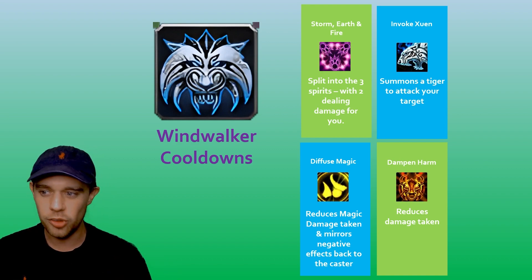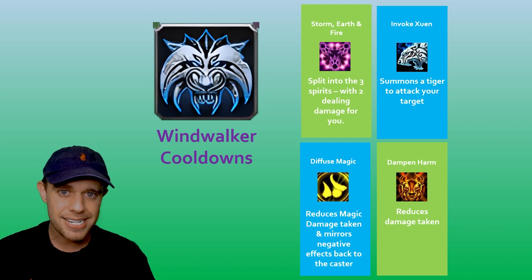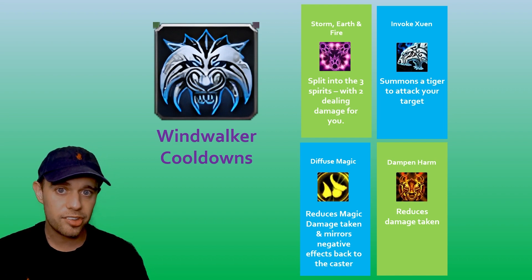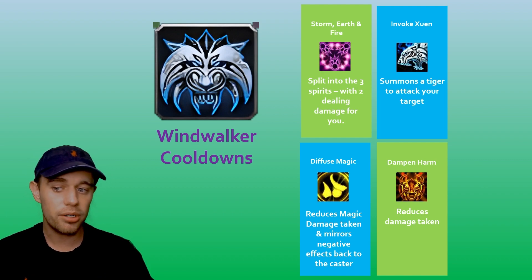For defensive abilities, we've got Diffuse Magic. This is going to reduce magic damage taken and it's actually going to try and mirror back that damage at your attacker or the caster who is trying to do damage to you. And then Dampen Harm is a very simple one — it's a pure single target defensive on yourself that is going to reduce your damage taken.